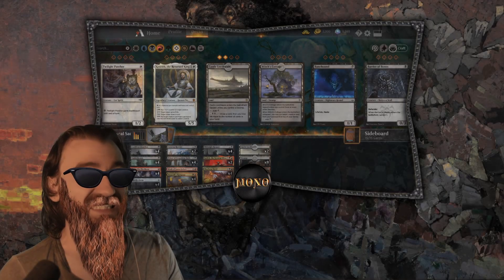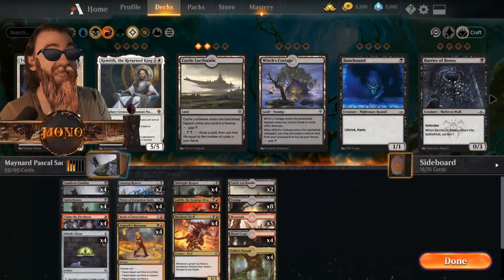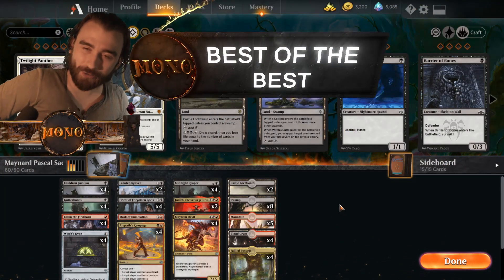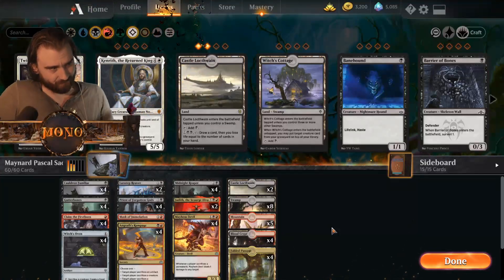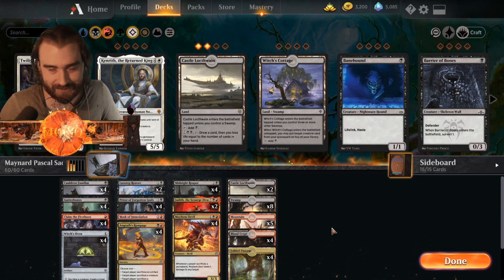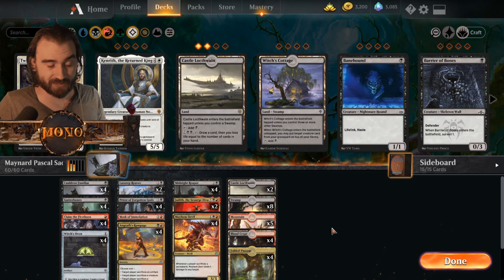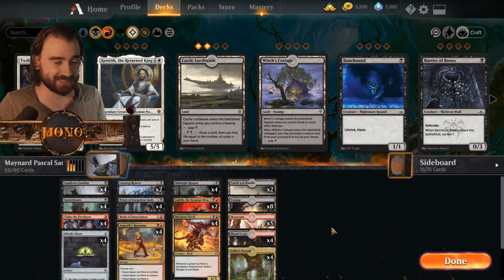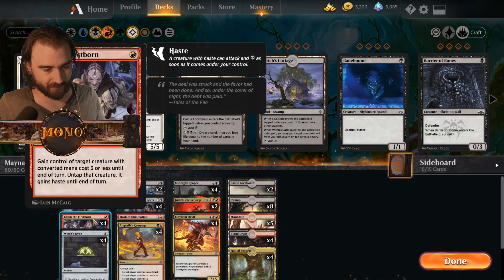We need cauldron familiars and Mayhem Devils - that's what we need right now. We're doing another best-of-the-best decks from the Mythic Invitational. This is Maynard Pascal's sacrifice aggro. I don't know exactly what to call this, but I thought this deck was a little bit interesting. It didn't contain Oko, which was one of the most interesting things about it - about the top 100 decks or so in the Mythic Invitational did include it, but this did not.